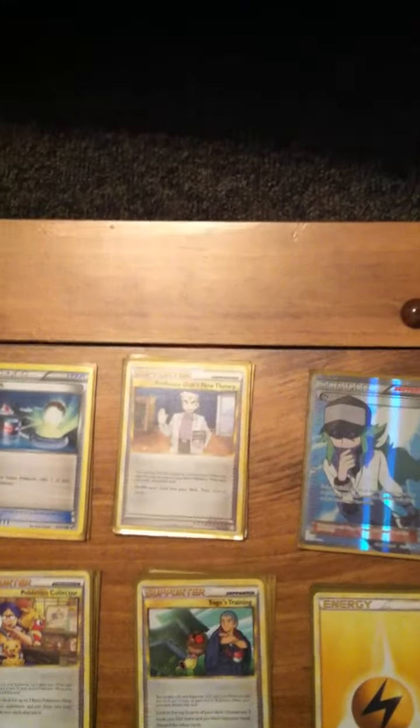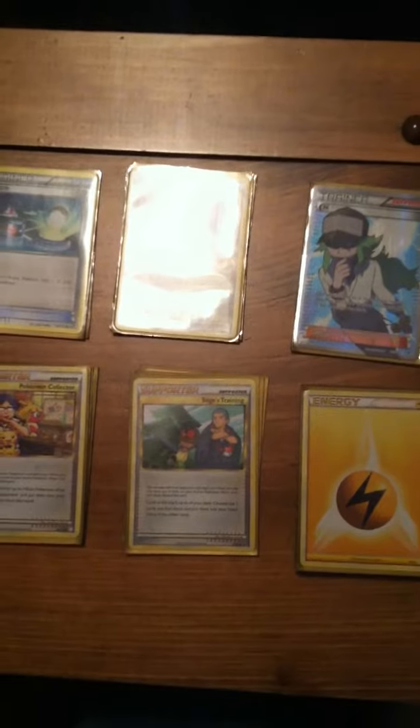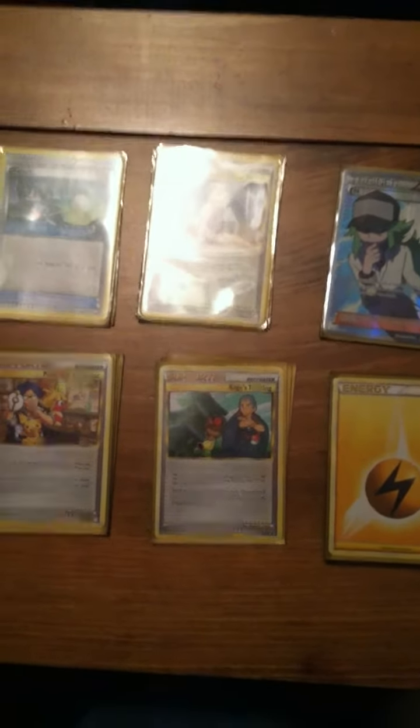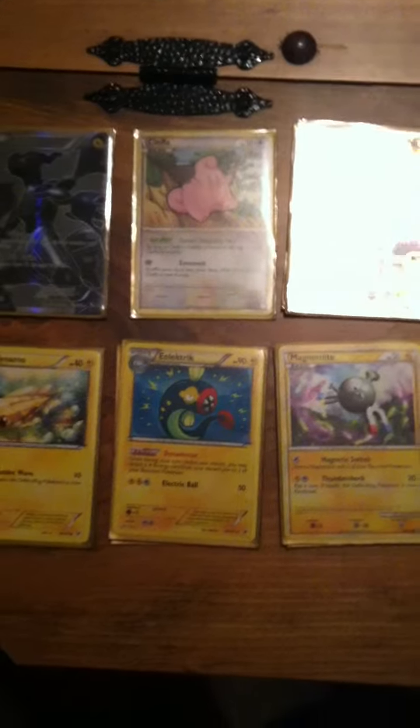I run 4 Professor Oak's New Theory. This lets me shuffle my hand into my deck and draw 6 new cards — a good way to get out of a bad hand, just like Cleffa. I run 3 Sage's Training. Sage's Training is really good because it lets you look at the top 5 cards of your deck, choose any 2 and put them into your hand. The best part is that it lets me discard any Lightning Energy I find there, which will be even more energy for Eelektrik to Dynamotor.